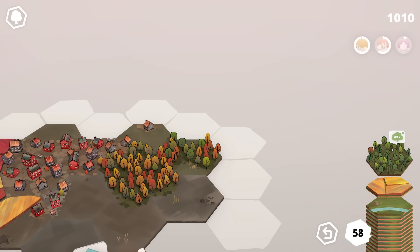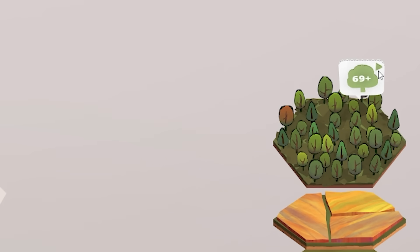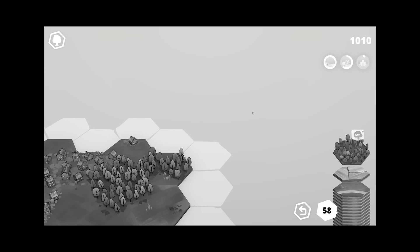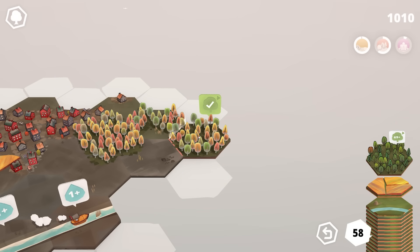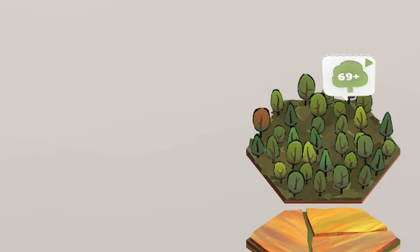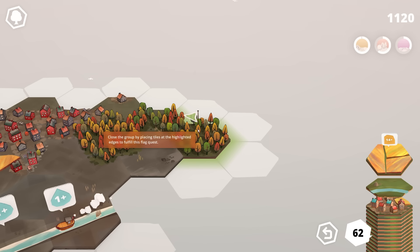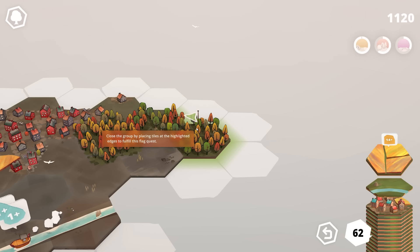Now look at this speech bubble — it's got a little triangle in the top corner. That means there's a bonus quest. If we place that there, the number of trees we need is 69 — nice. That is the quest completed. And now look — there is a flag. Basically this is the bonus quest: we've got to close off the forest in order to complete it.